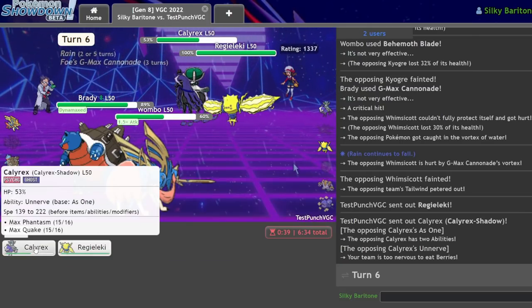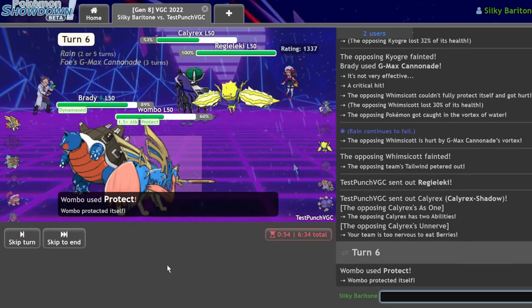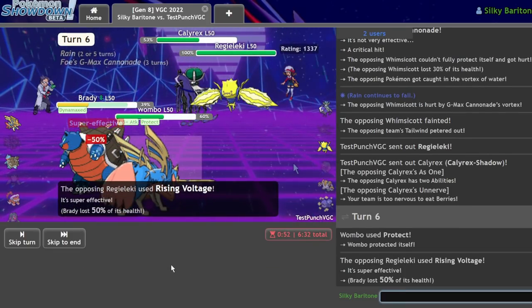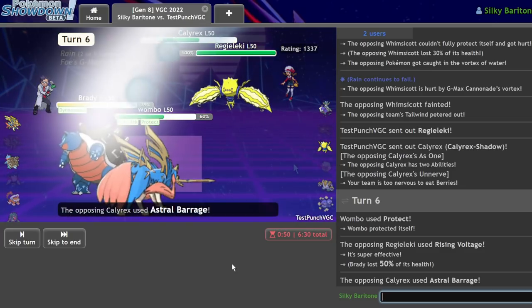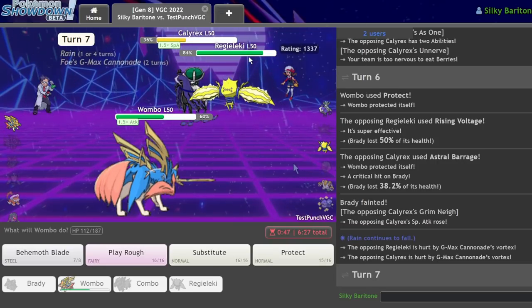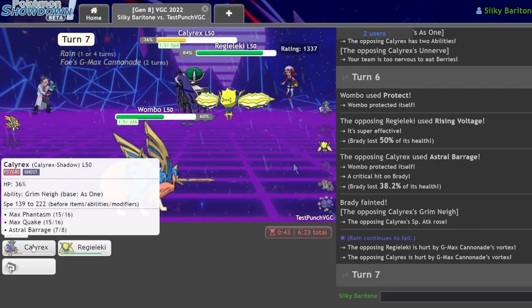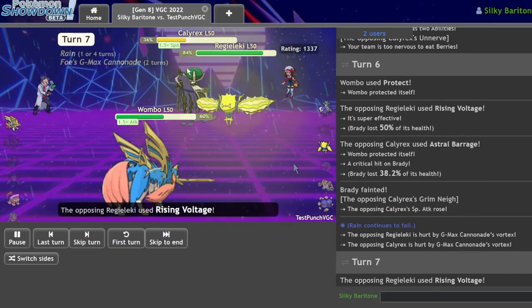Let me go for the Max Cannonade on the Whimsicott to guarantee I get the KO, and Behemoth Blade on the Kyogre. This means Whimsicott should go down at the end of the turn. I got the crit too — I kind of needed that. My bad. Cannonade you and Protect. Rising Volt — that might kill. Come on Blastoise, tank it, you're specially defensive. You got the Revenge crit! Okay, that's fine — I'm going to just Behemoth Blade and lose. GG.